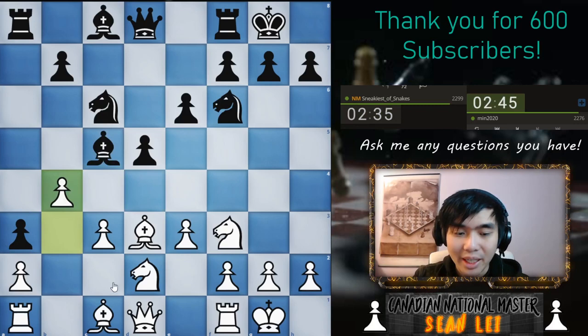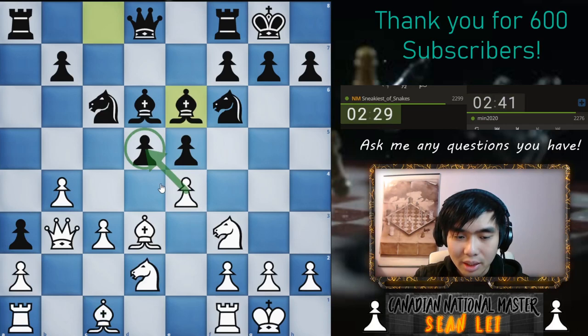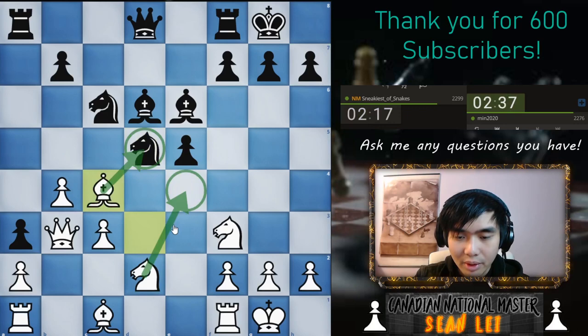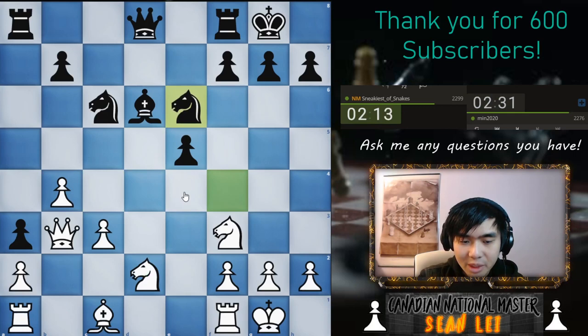Now here he's trying to play that, so we're gonna stop it. This is annoying. If I captured there... let's just capture here and he has to capture back some way. He captures back this way, then we play bishop here. Then he plays b5 and I can capture here, so it seems pretty good. I can also play knight there. My opponent's putting up a lot of pressure because if he just lets me win the pawn, then obviously I just win the game, right? So here I just capture there.